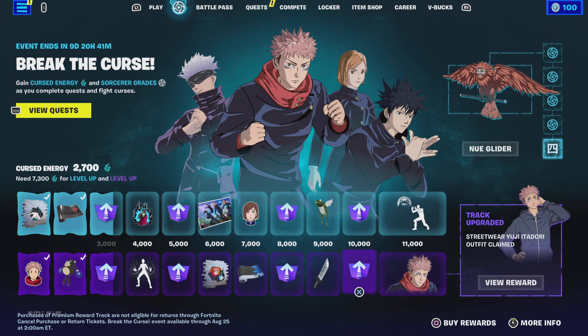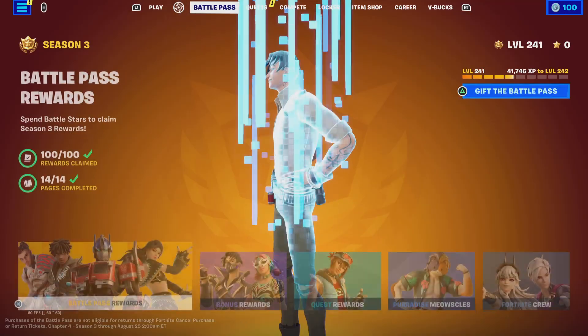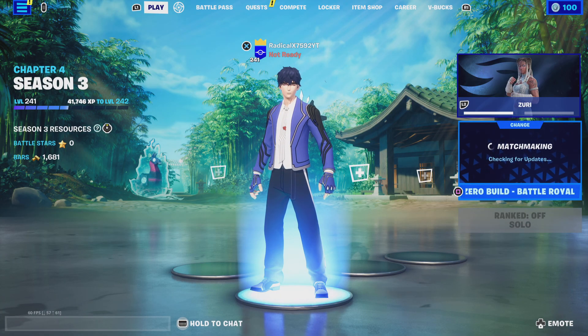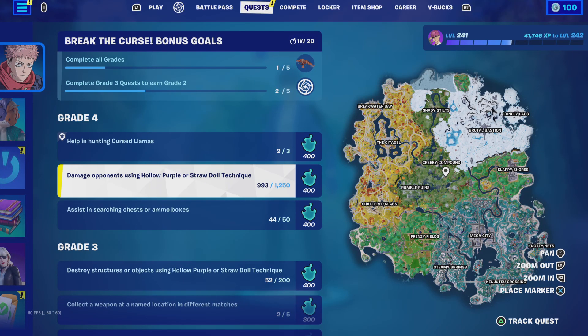So what we're going to try and do today is actually complete some quests. We're not going to do a random video. We're actually going to try to complete some quests. The first quest we will be starting with is helping hunting cursed llamas. Then after that, we'll move on to damaging opponents using hollow purple or straw doll techniques.